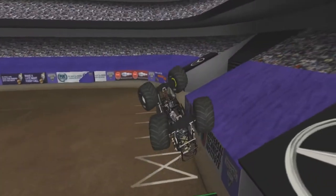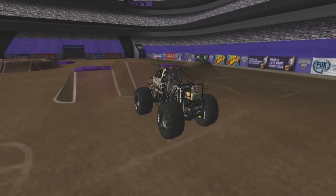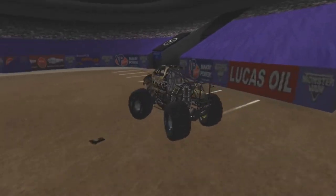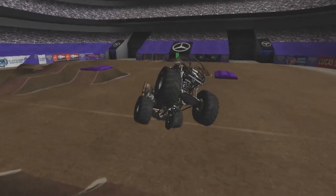Now going for the backflip with a corkscrew — almost overshot it, the hood is loose. Now going right for the hill, big air, nose dives it into the cars. The hood is still holding on somewhat as he goes right for that cross thread, hits it hard — there goes the hood.